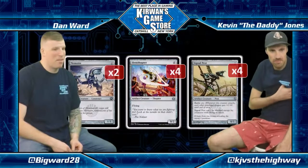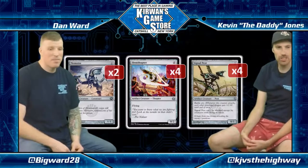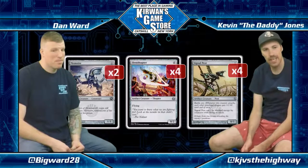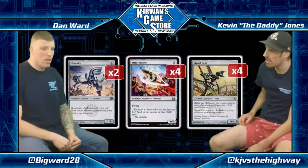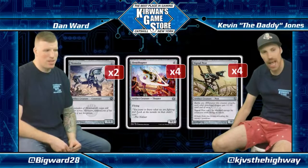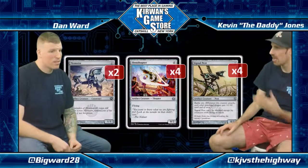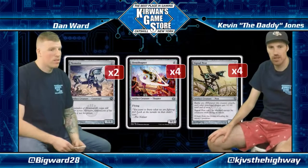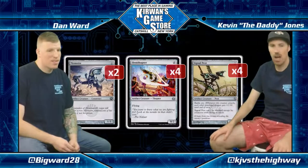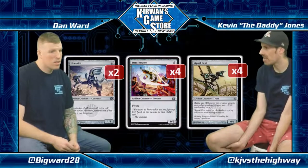A couple of the unassuming creatures we have here: two Memnites, four Ornithopters, and four Signal Pests. The free creatures and Signal Pests make the backbone of the early game. This is usually the way Affinity works — it tends to go wide with these creatures early. Vault Skirge is the other creature that formulates this early plan. We use these cards to put pressure on the opponent early so that they have to commit mana resources to beating them, which gives an opening to resolve the important cards we'll see on later slides.